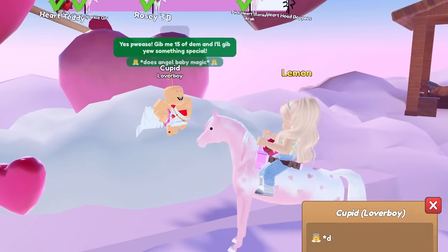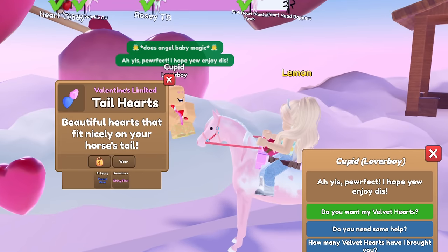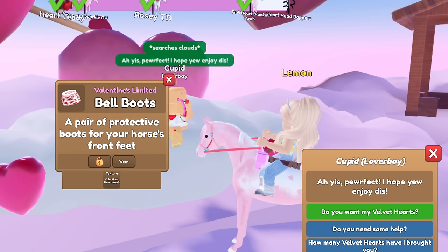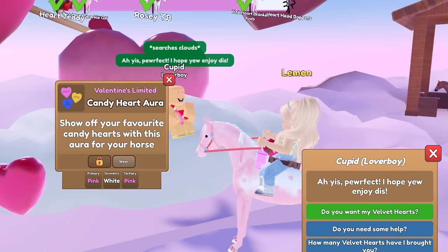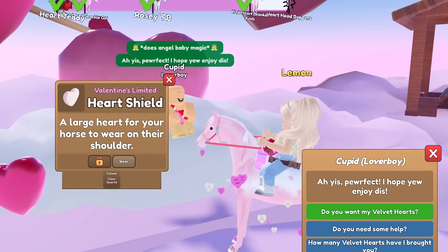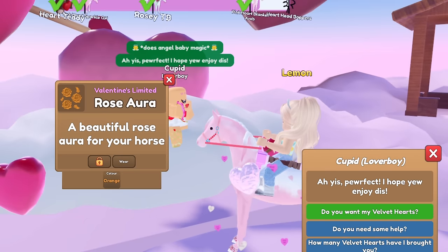Let's continue. We got a diamond rose halter, pastel blue and shiny pink tail hearts, valentine's hearts bell boots, pink, white, and pink candy heart aura, and a clear quartz heart shield — oh, how pretty! We got an orange rose aura.